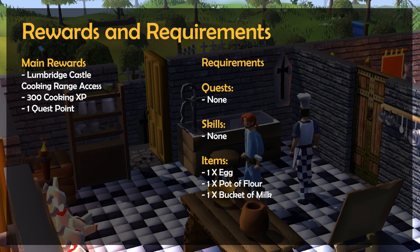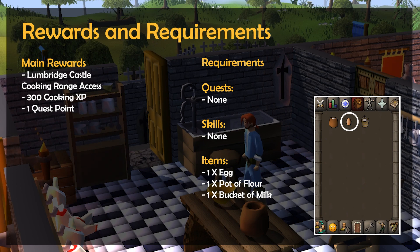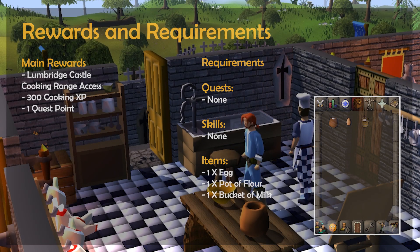There are no quest or skill requirements, but you will need an egg, a bucket of milk, and a pot of flour to complete this quest, all of which can be bought on the Grand Exchange — which having them will ultimately kind of let you skip the quest.